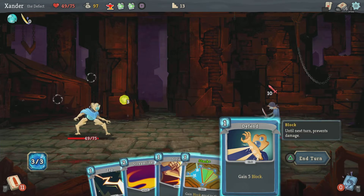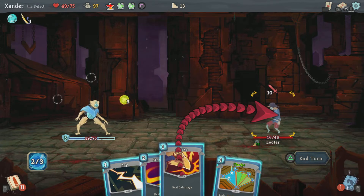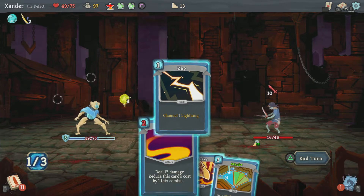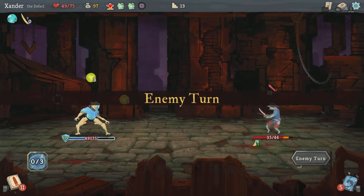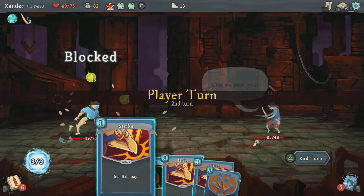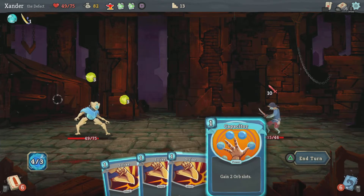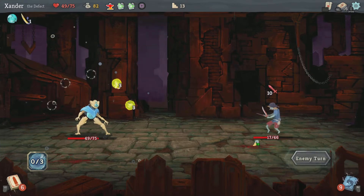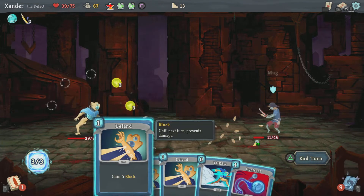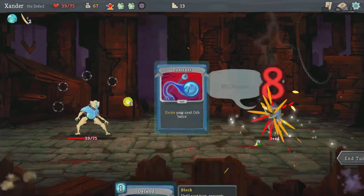One of these guys again. Let's shell that, then gain 5 block — why not, I also did some damage by using that. Gimme our gold — I would prefer not to. Now I get 2 energy from that and I can cast everything. Evoke the orbs twice — gone.